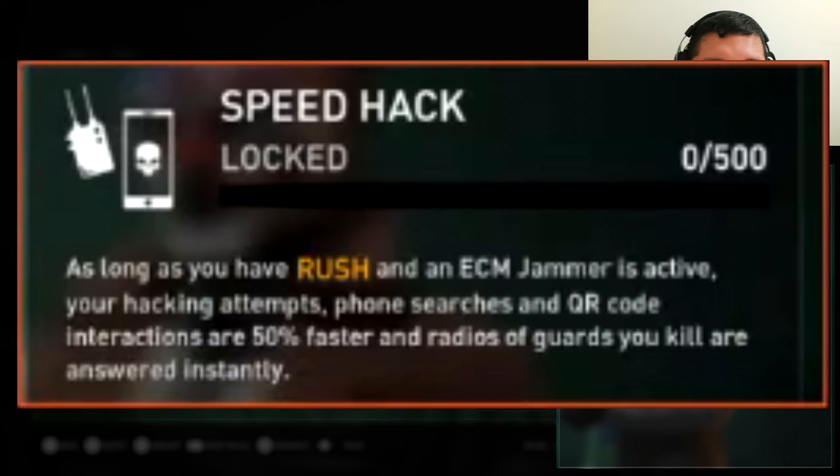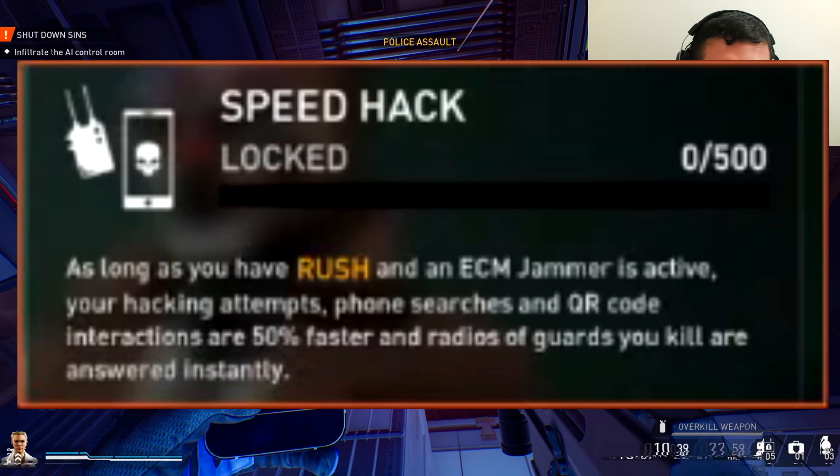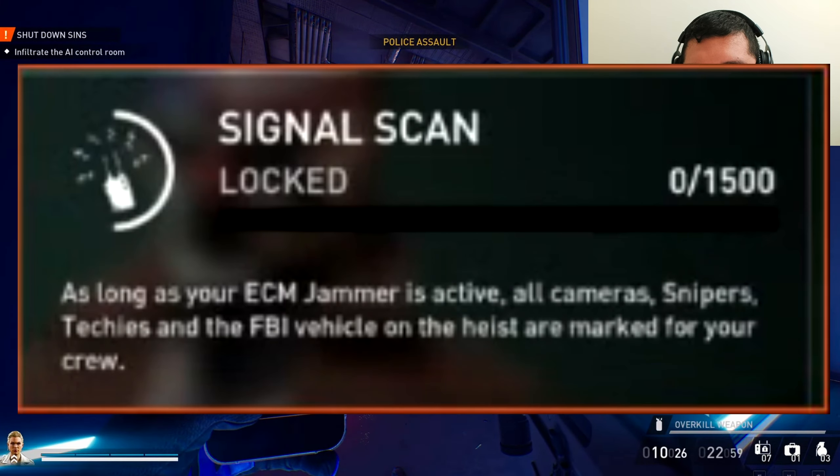When you ace the first tier, whenever you place a tool you gain Rush. For the second tier, called Speed Hack, as long as you have Rush and the ECM jammer is active, your hacking attempts, phone searches, and QR code interactions are 50% faster, and radios of guards you kill are answered instantly.